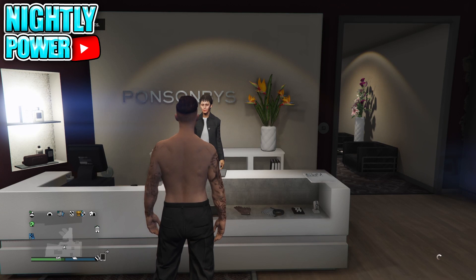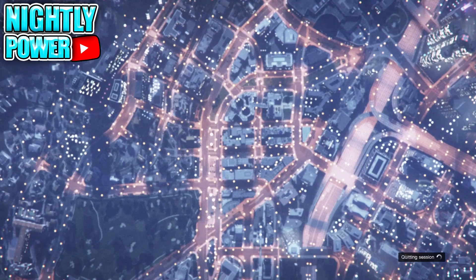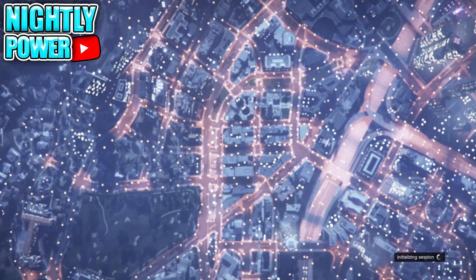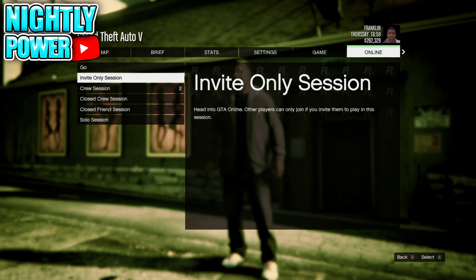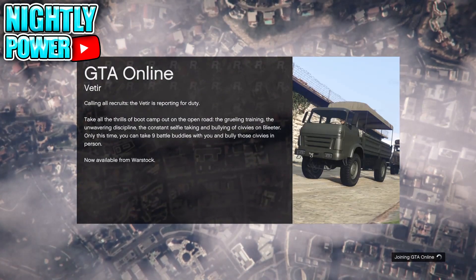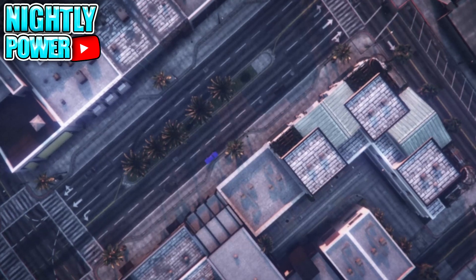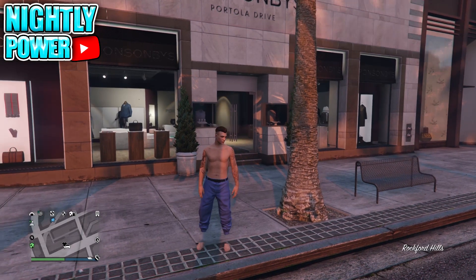Remove the parachute and wait for the orange loading circle, then go into story mode. When you load up into story mode, start up an invite-only session. If everything was done correctly, when you load into online you should be wearing the color jogger that you want.